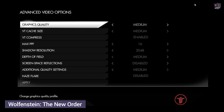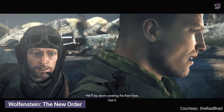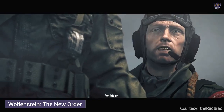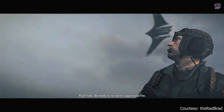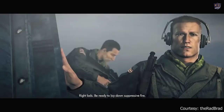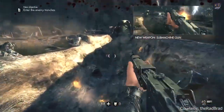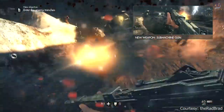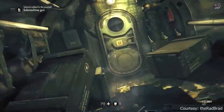Wolfenstein: The New Order. Intense, cinematic and rendered in stunning detail with id Software's id Tech 5 engine, Wolfenstein sends players across Europe on a personal mission to bring down the Nazi war machine. With the help of a small group of resistance fighters, infiltrate their most heavily guarded facilities, battle high-tech Nazi legions, and take control of super weapons that have conquered the Earth and beyond.